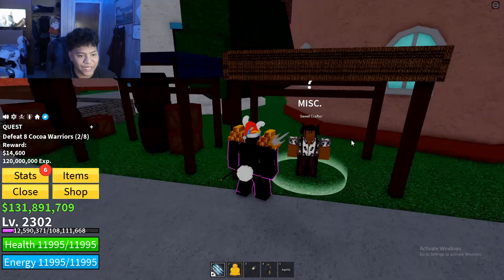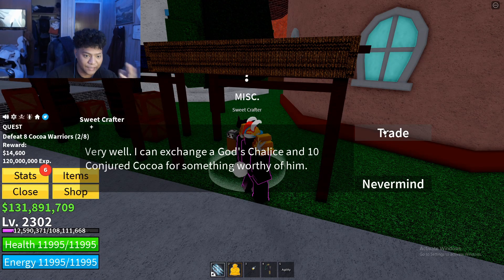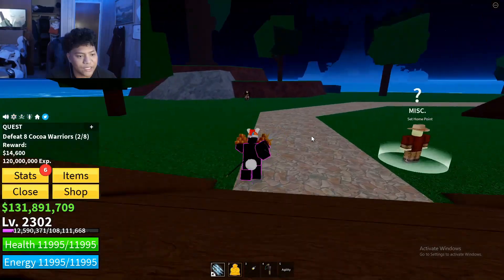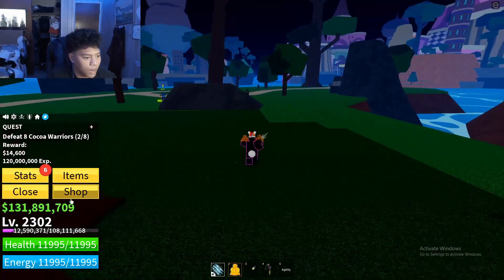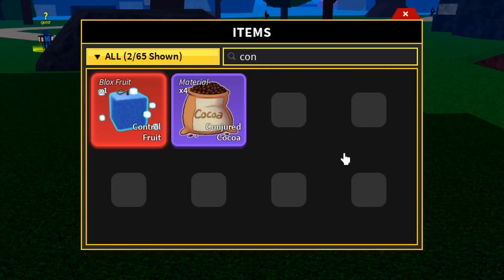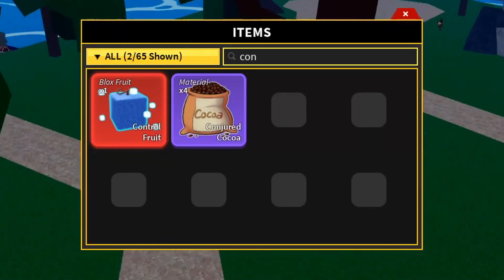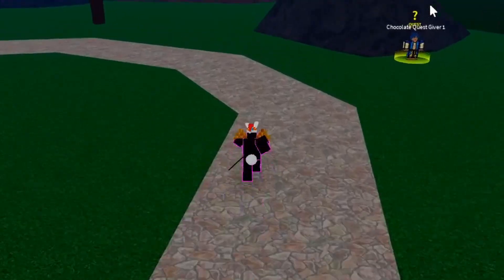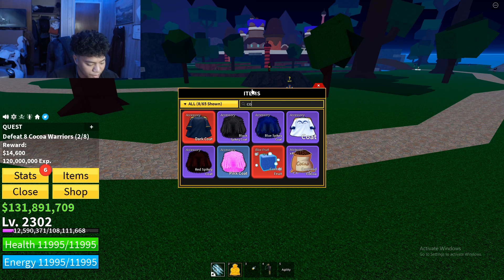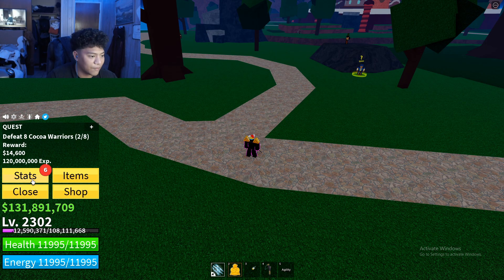So I'm here because there's this NPC called Sweet Crafter, and basically what this guy does is let me summon the Dole King. I already watched how to do it — you need 10 Conjured Coco. I already have four of them, so I just need six more. You can save these, so that's pretty cool.